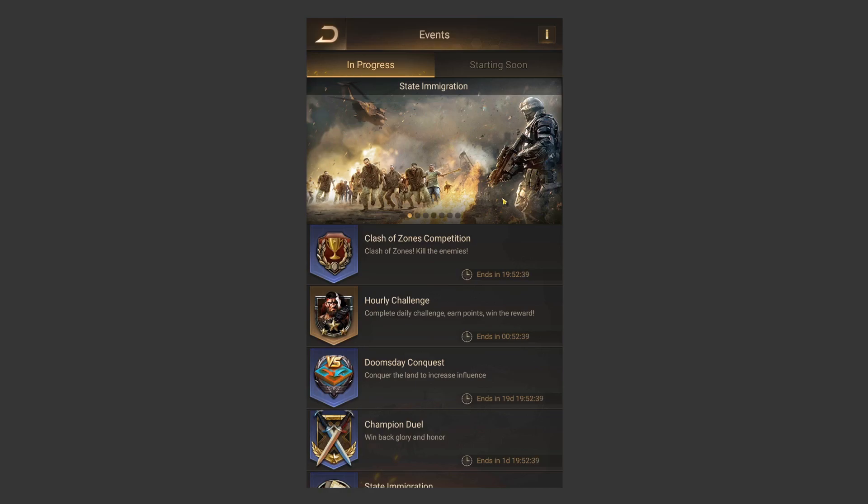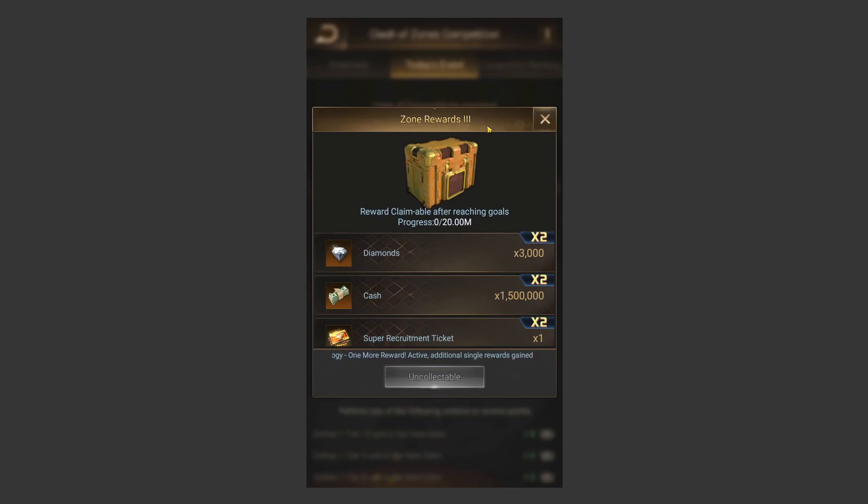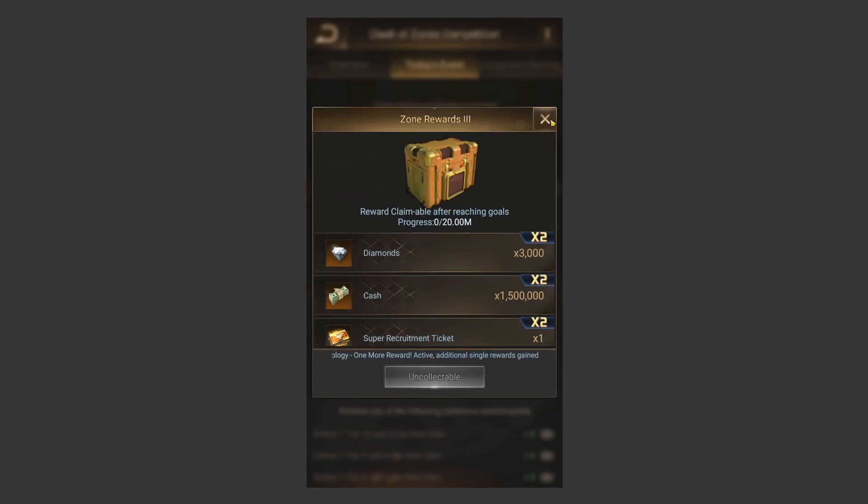Tip number three, along similar lines, is to unlock the third reward for the Clash of Zones competitions every day. If you go to Clash of Zones and today's event, you'll find the Chest Zone reward — if you're Base 23 or higher, you get super recruitment tickets. There's a technology that gives you double. Every single day you can get at least one super recruitment ticket — we'll assume two per day. It's entirely free and incredibly easy to unlock once you're Base 25.